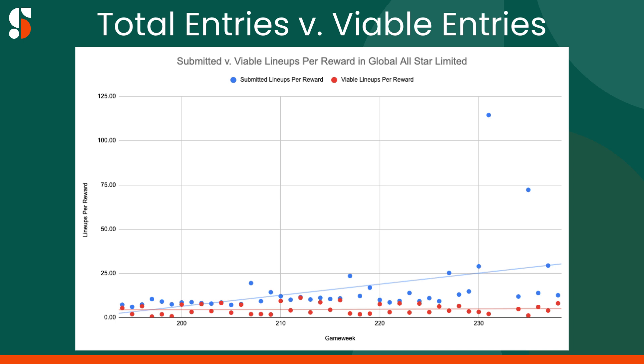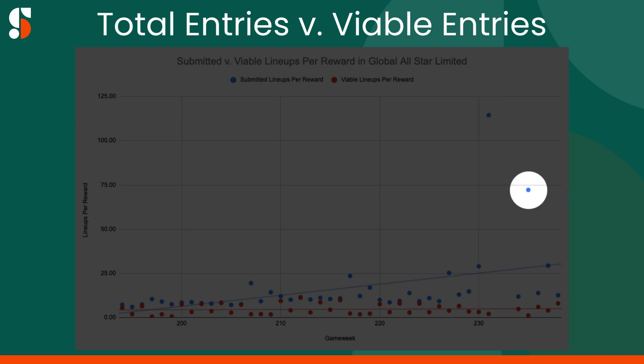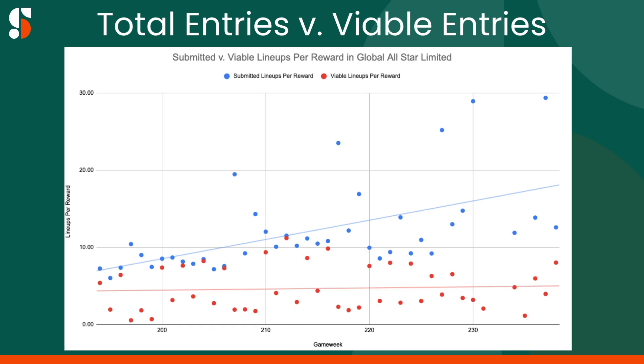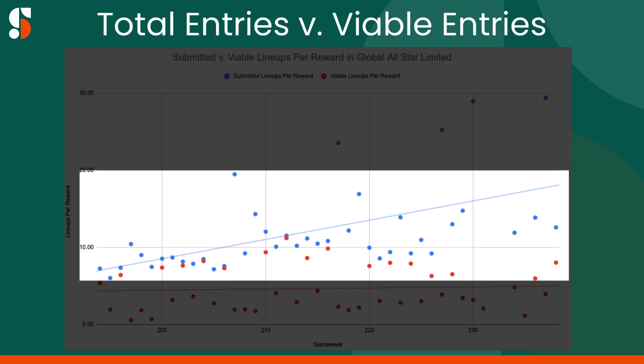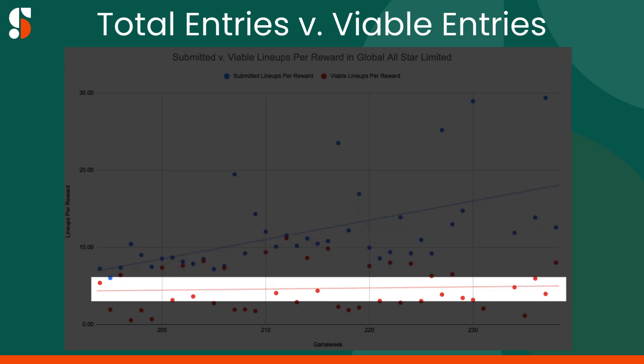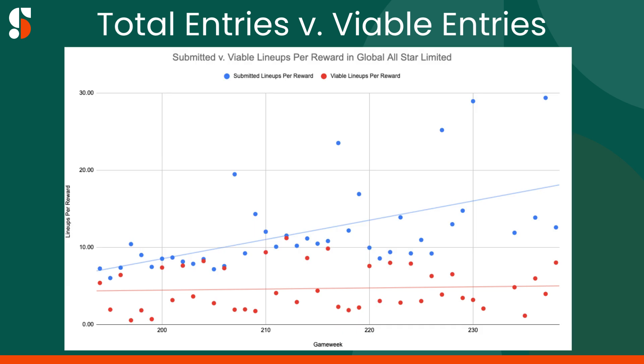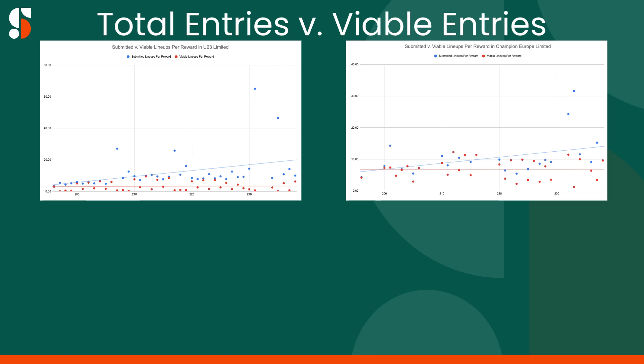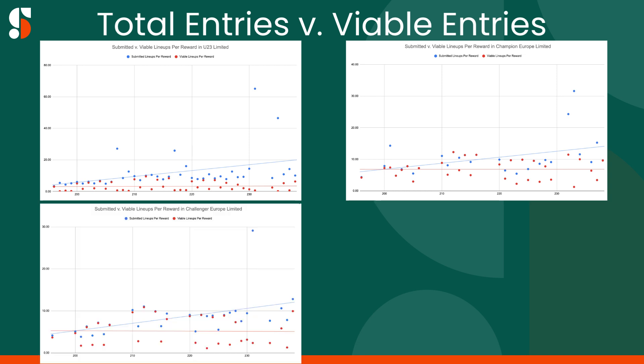While the trend lines show much different growth rates, we have two outliers that throw the graph off, as Game Weeks 231 and 235 had fewer than 25 matches in total. If we remove them from the data set, we really see how the significant increase in total lineups in All-Star Limited isn't affecting the number of viable lineups each game week to the same degree. And this divergence isn't specific to All-Star either, as we see very similar situations in U23, Champion Europe, Challenger Europe, and America.